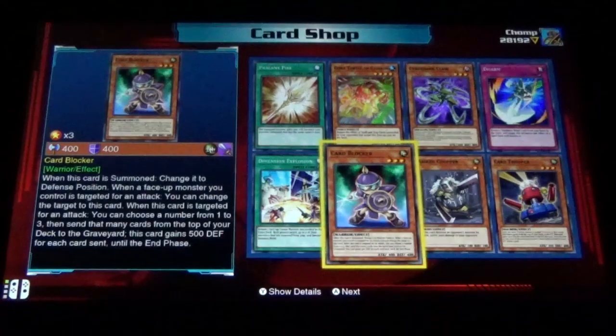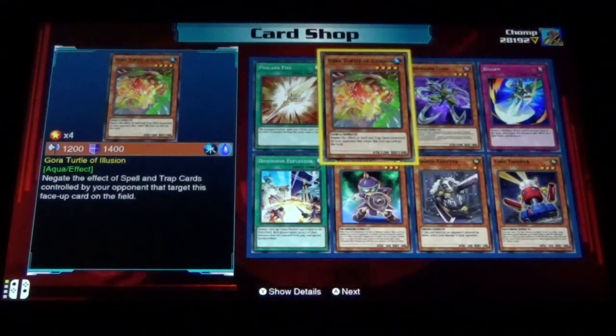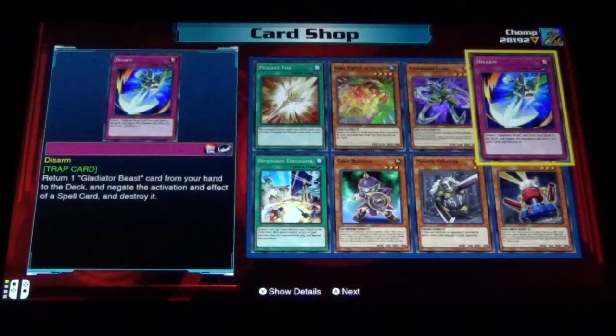Card Trooper, Mast Chopper, Card Blocker, Dimension Explosion, Fanlax Pike, Gora Turtle of Illusion, Cyber Dark Claw, and Disarm.